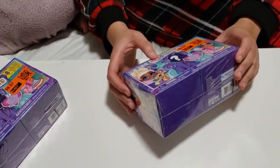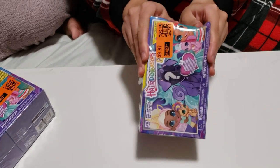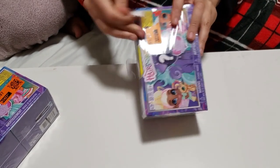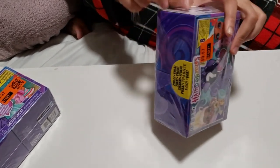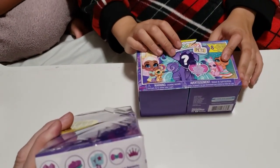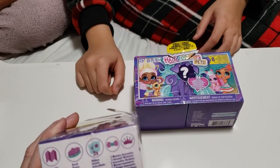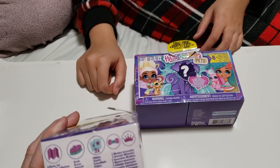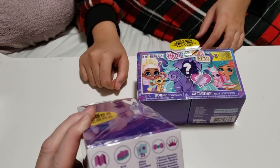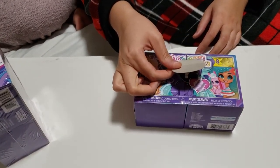I think we need scissors. We lost the scissors — there's plastic. What else does it say? Oh yeah, it shows you what you get inside. You get a collector list, a brush, some stickers, two mystery accessories, a pet, and whatever that is — probably a checklist.